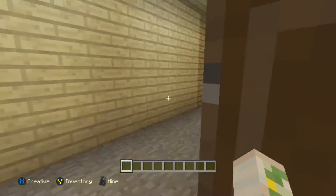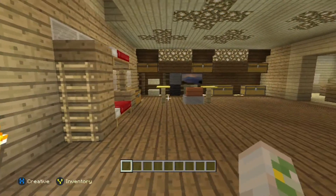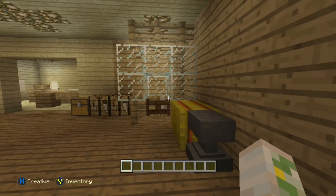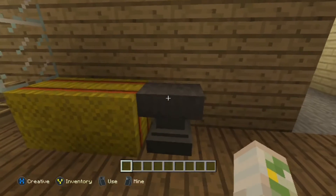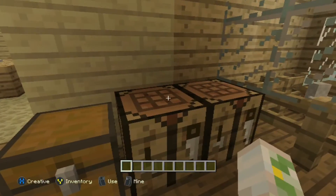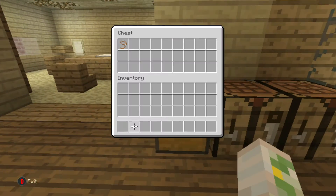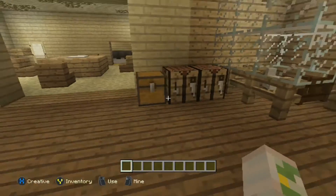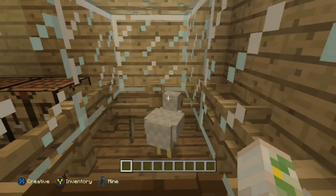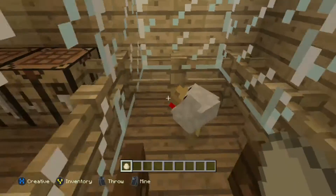Coming out to the main room — this is where I basically spend my time. Over here is my mom's bird cage for our bird. We don't have an anvil or hay bales or crafting tables in real life; we have small little tables. We have millet and food and all that stuff laying around. This is my bird, Tico.